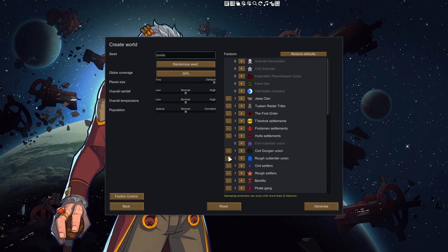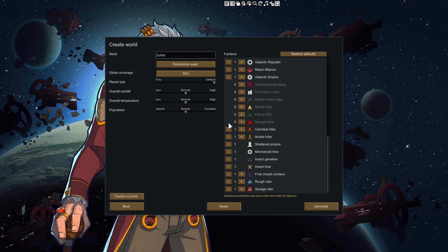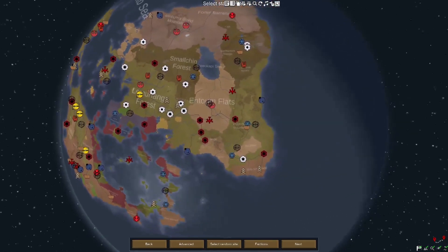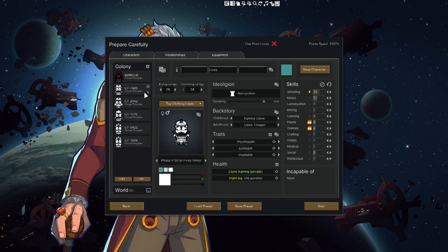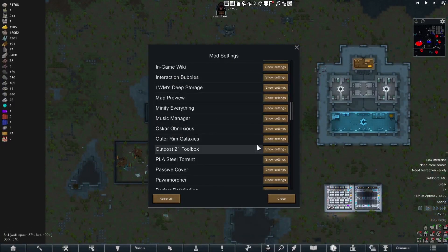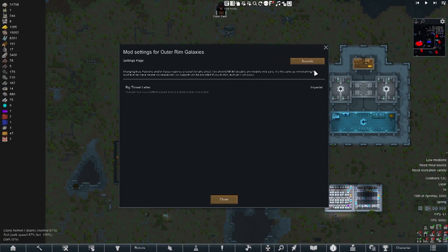Now, if you want to have a true total conversion experience, make sure when you're starting you turn off all other factions except for Star Wars only. Prepare Carefully or the Character Editor is a must-have so you can customize your own story. Also make sure you go into the Outer Rim Galaxies mod and turn on the Imperial raid noise — it is absolutely awesome.